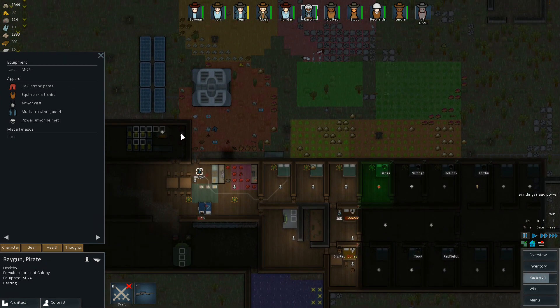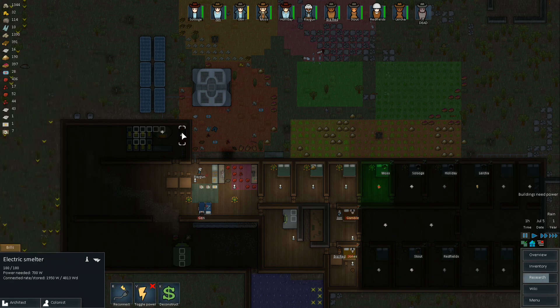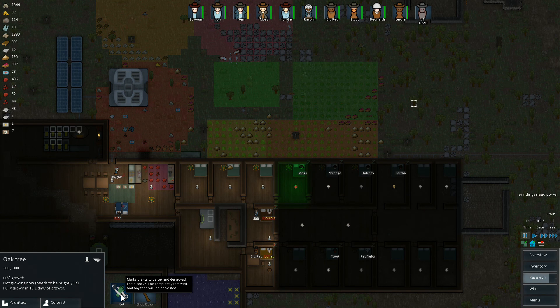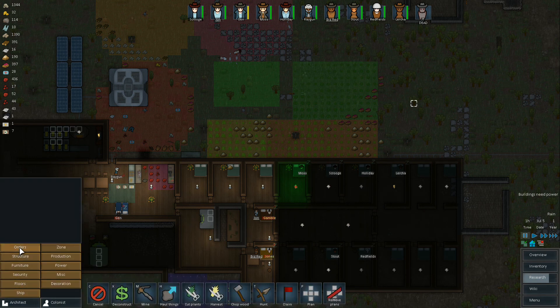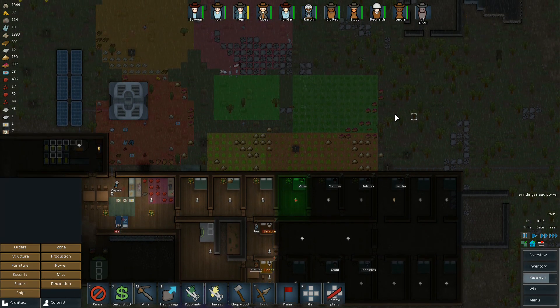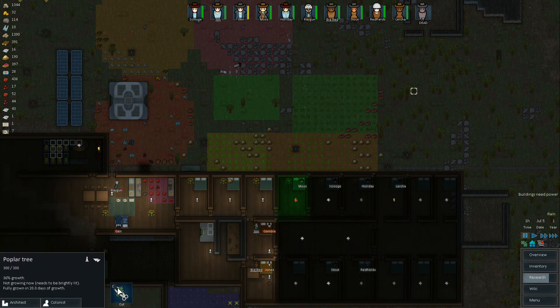I need to turn a few things back on now that the chaos is over. Something the mod probably added — if you click on a tree, I don't think these options were here before: the option to cut or chop, which is nice. Rather than having to go to the orders menu and select cut, chop, harvest, and then click on it — this just allows you to click on something and say cut. It also tells you if it's available to be chopped. That is very, very nice.